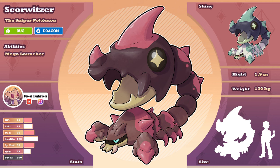Skorwitzer is a formidable bug and dragon-type Pokémon that thrives in harsh desert environments. With its unique adaptation, Skorwitzer has evolved to become a master of both offense and defense. Its massive stinger, now even more powerful, serves as a deadly weapon capable of launching a variety of attacks. Skorwitzer strategically utilizes its stinger to its advantage. In the desert, it employs a clever hunting technique: it buries itself beneath the sand, leaving some kind of bait for flying predators in close range. Patiently waiting for its prey to approach, Skorwitzer strikes with precision, launching a barrage of attacks when the predator is within range. This ambush strategy allows Skorwitzer to swiftly neutralize threats and secure its survival in the desert habitat.